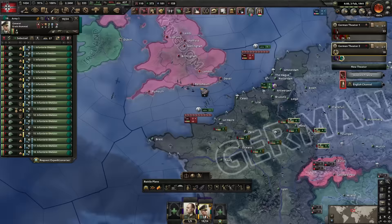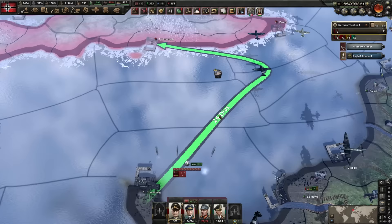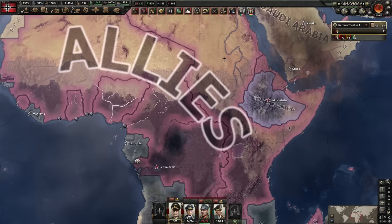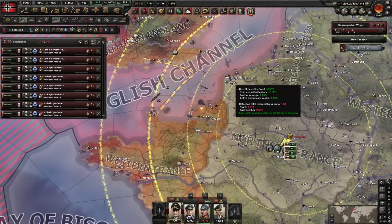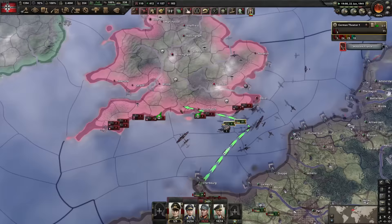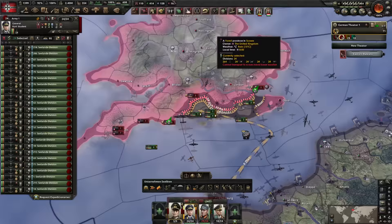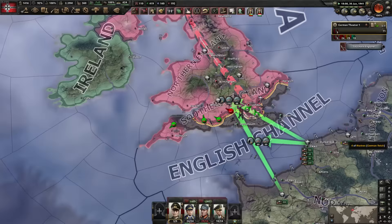Seeing as we have marines, they're the perfect fighting force for a naval invasion. How many can we send? Since we've maxed out special forces we can send 24 — 25 is the max. Send all of them. Ethiopia is going on a rampage, creating puppets against France. Naval invasion time — and it goes! I didn't have to do any bombings. Seize the shoreline — this is an absolute win, before the Americans have even joined.